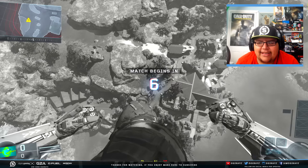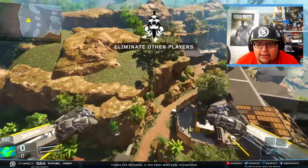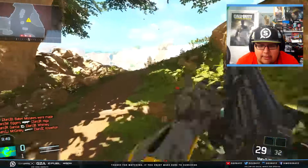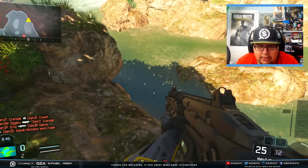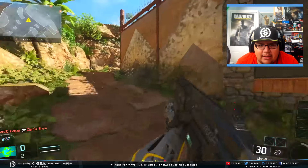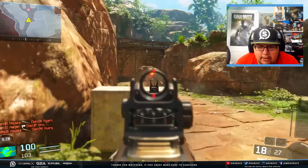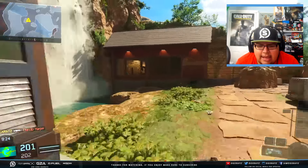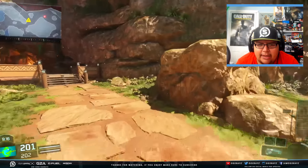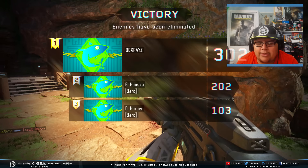We're going to try one more time on this map before switching. There's already 17 people dead. This guy just committed suicide - he just jumped off the side of the map! I kind of wish they added a scavenger-type mode where you can grab enemies' stuff and maybe health packs too.